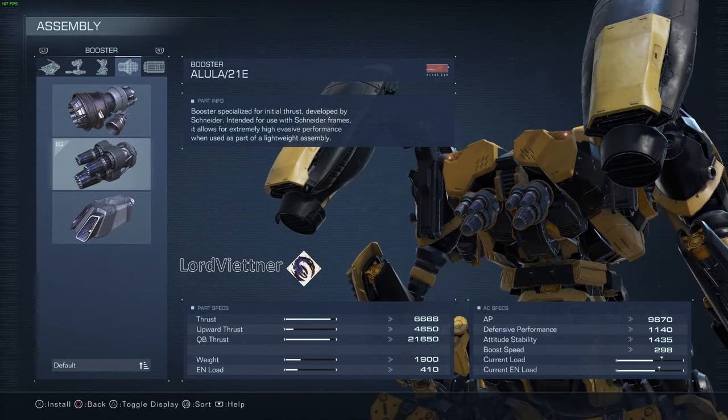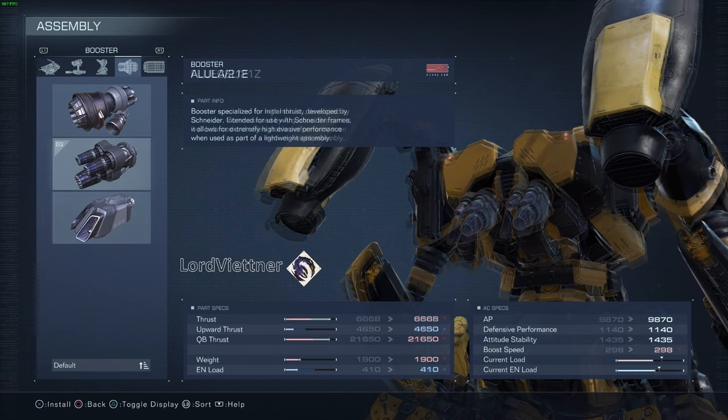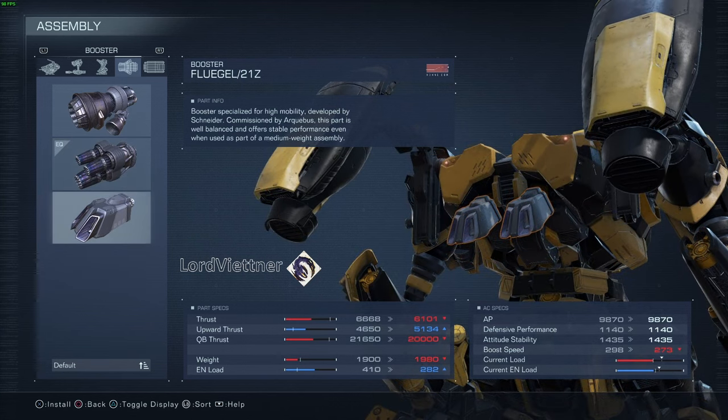For the booster, I run the ALULA 21E, as this is more specialized for initial thrust giving you a more powerful quick boost at the cost of some vertical ability. All in all, this is my favorite mid-game thruster and it plays nicely with the rapid dodge playstyle that we're going to be running with the wasp. If you find you're fighting a boss where you need some additional verticality, the Flugel 21Z is also a good option.